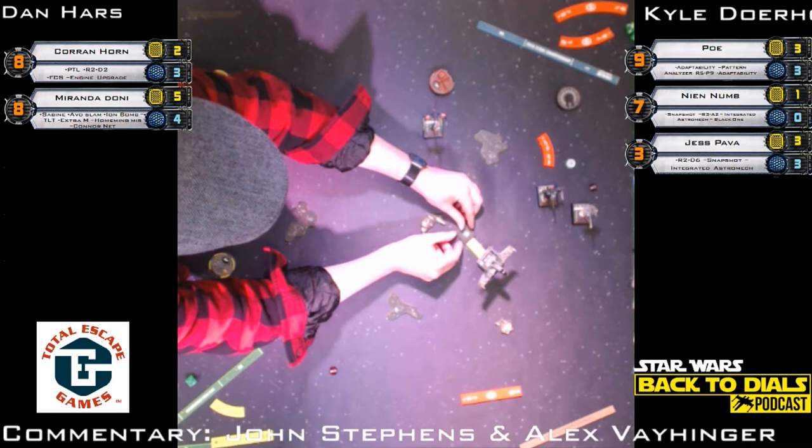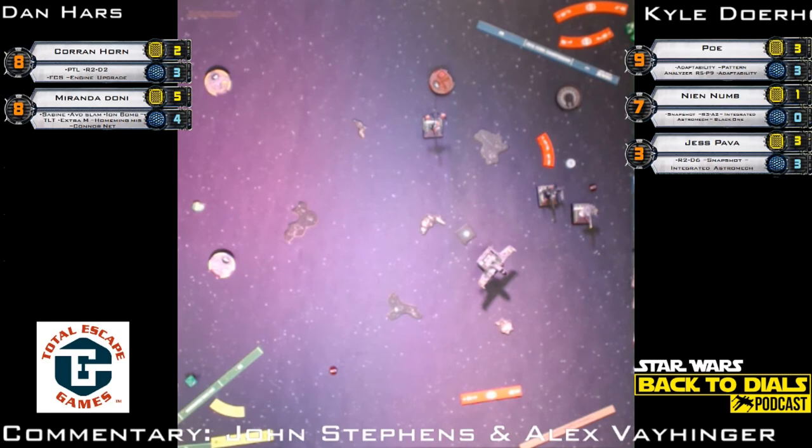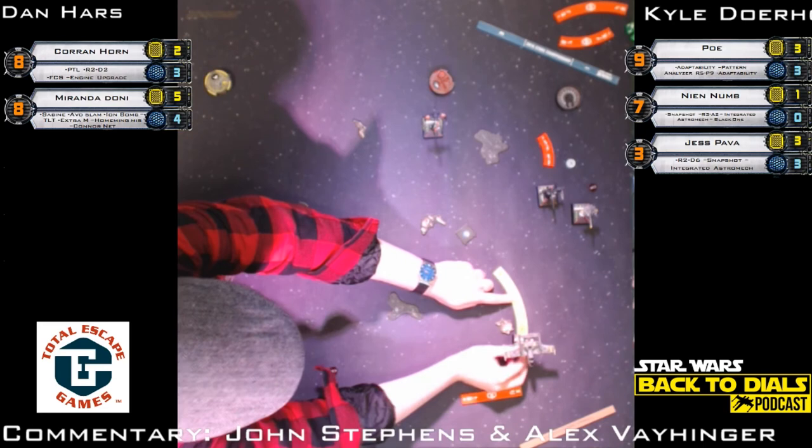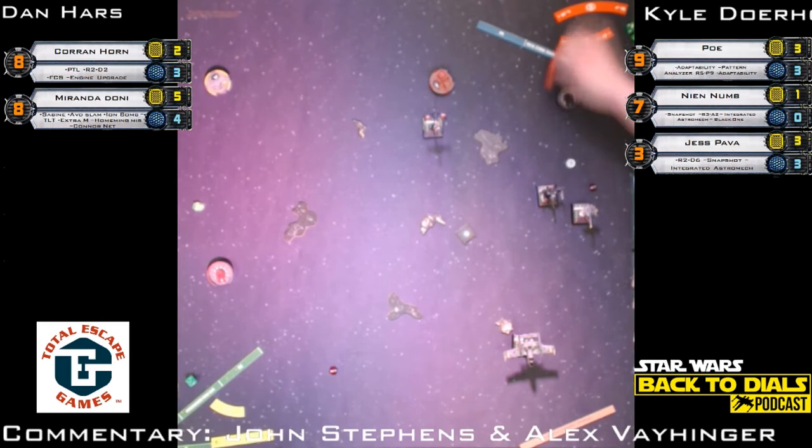Miranda puts down the ion bomb — good anticipation, because Poe has to go through there unless he breaks off. Kyle just can't break off because he's so far behind — if he breaks off he's not involved. Every round that Poe doesn't shoot at anything, Kyle falls further behind.